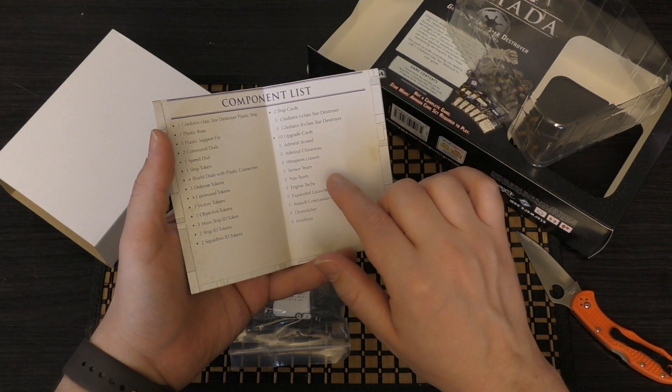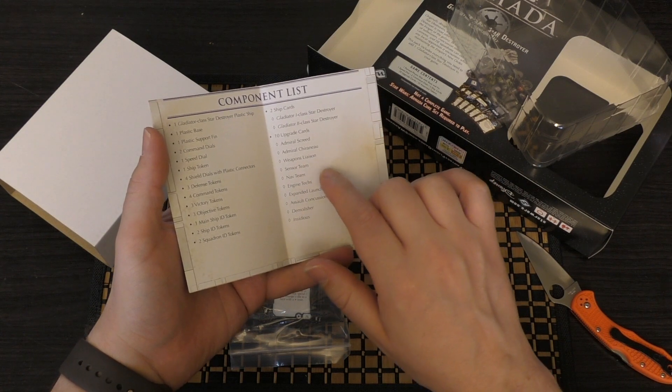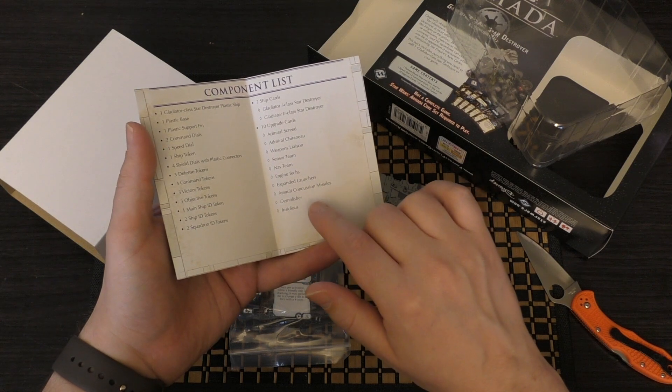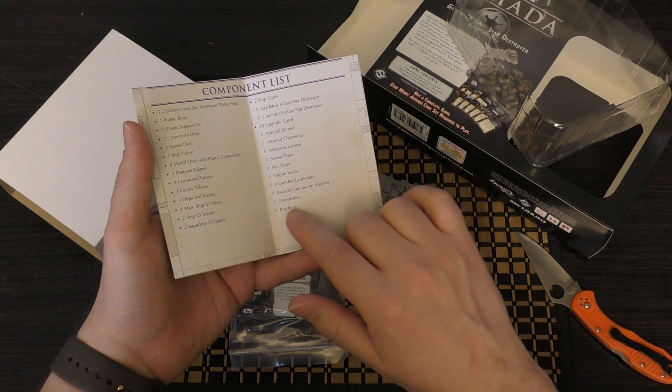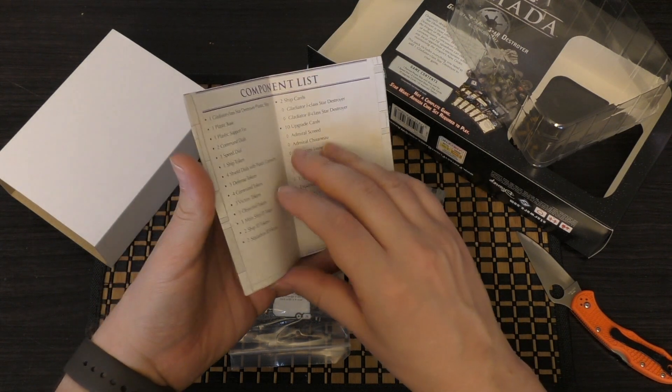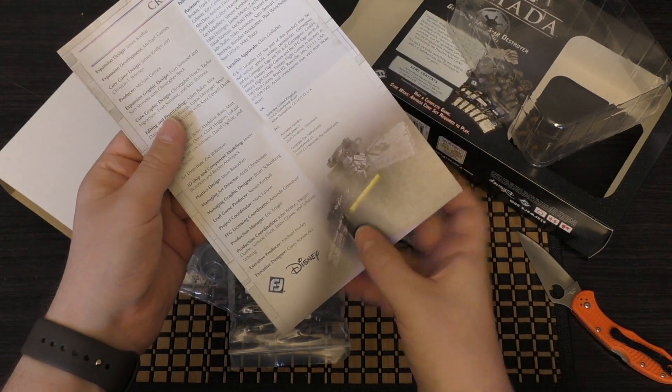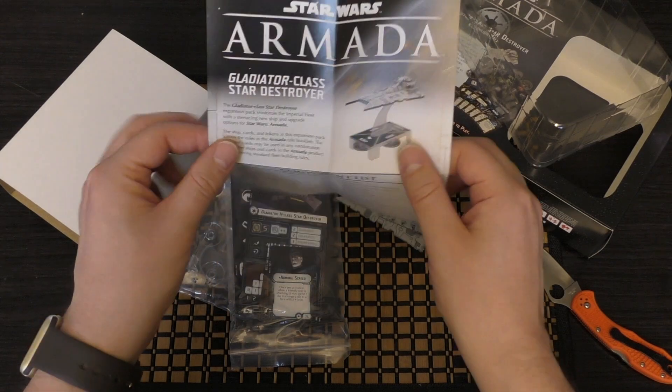Ten upgrade cards: Admiral Screed, Admiral Cherenau, Weapons Liaison, Sensor Team, Nav Team, Engine Techs, Expanded Launchers, Assault Concussion Missiles, Demolisher, and Insidious. No extra rules or anything — it is just a component list, not really any need to keep that other than for the contents.